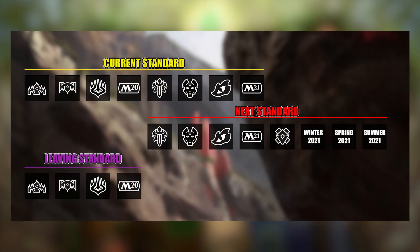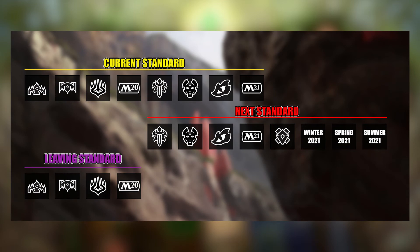This leads to massive changes in the Standard meta, as not only are about 300 new cards added, but also about 1200 cards are also leaving Standard, meaning you can no longer use them in your decks. Obviously, these cards are still legal in non-rotating formats like Modern, Historic, and Pioneer.